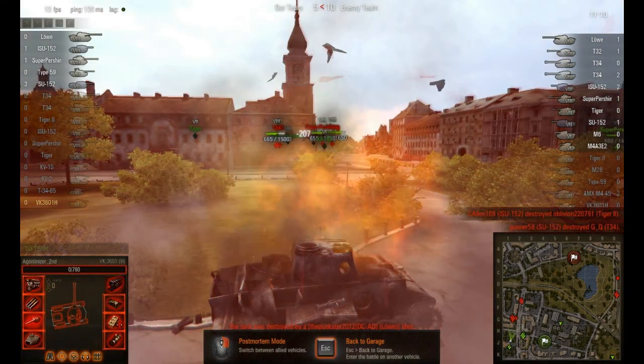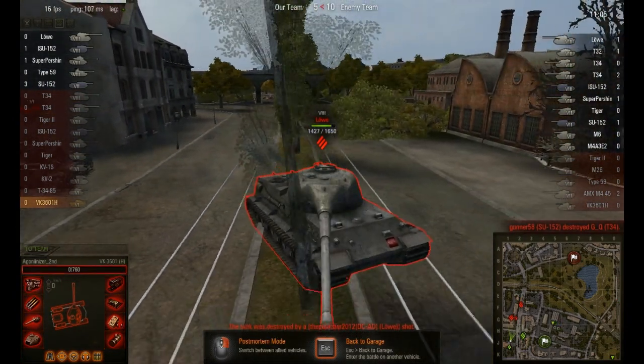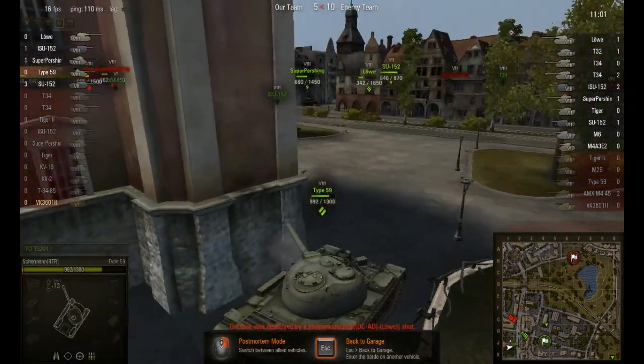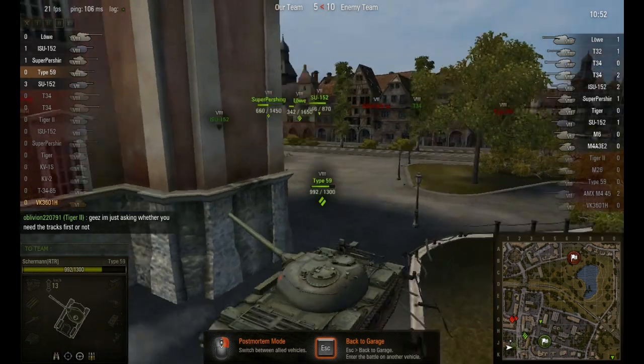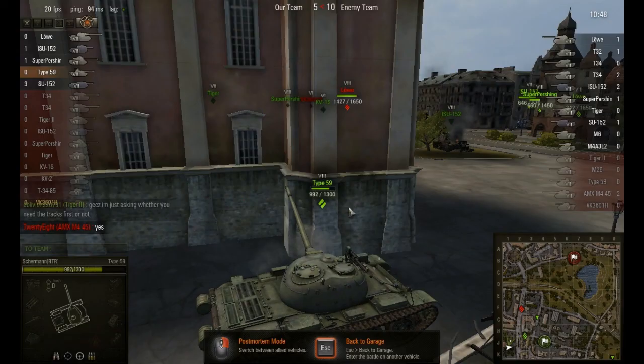As I said, I did not pen the super Pershing — the Lowe was waiting on me. Let me know what tank you guys think I should do next on either of the accounts you'll see. Maybe I'll upload some screenshots of my two service records to show you what tanks I could do for you guys. This has been Agonizer from the World of Tanks Depot. Thanks for watching.